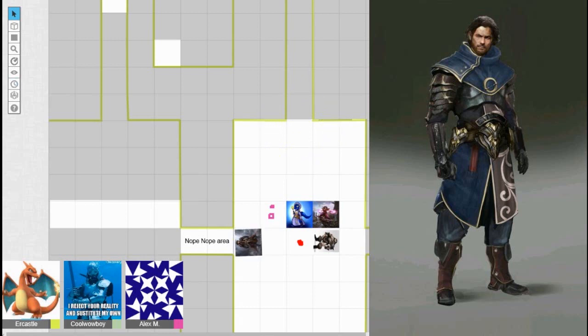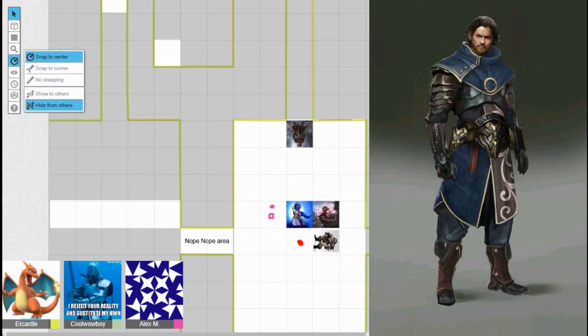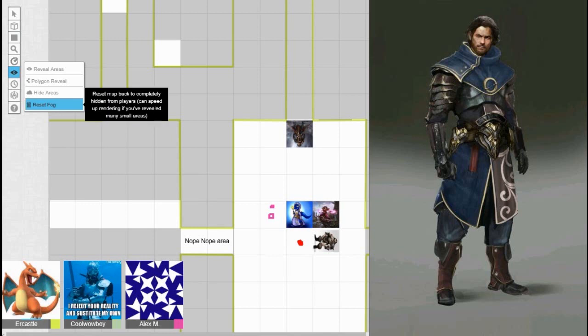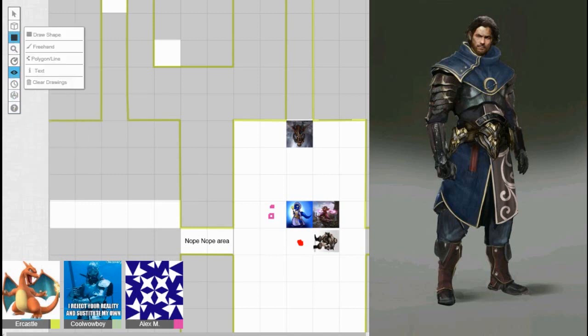The DM works out how far the character can move, counting spaces. They try to use a snap-to-corner feature but can't find the grid lines. They decide to open the upper door.